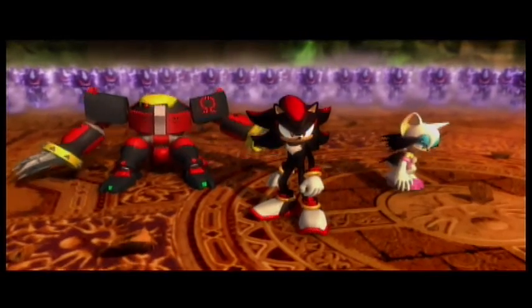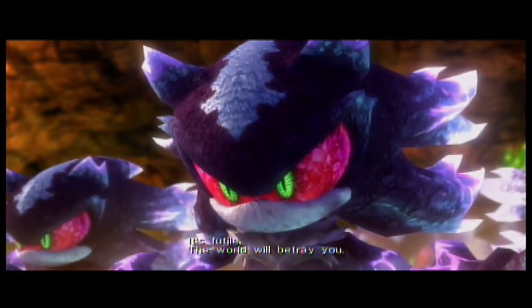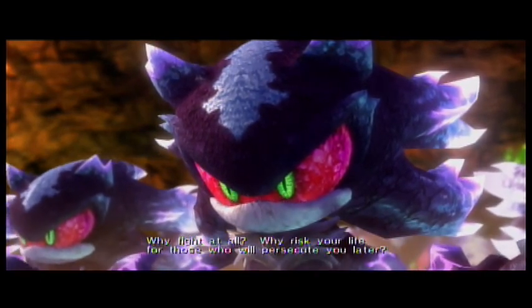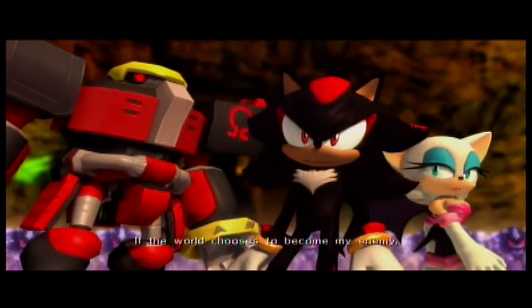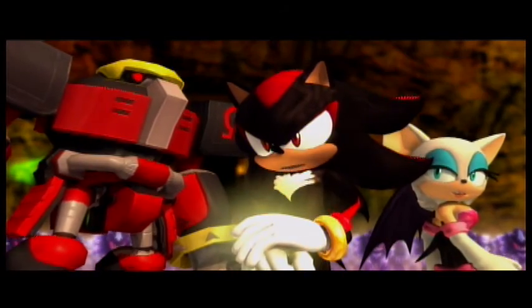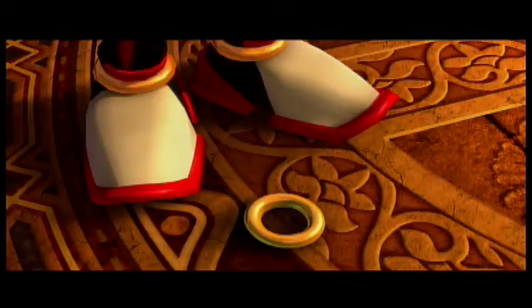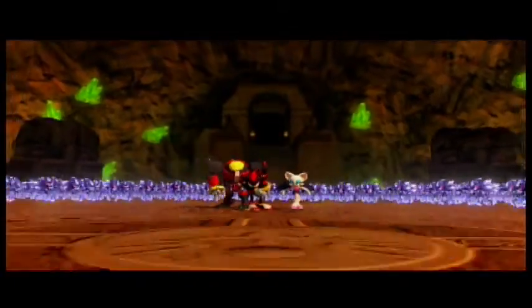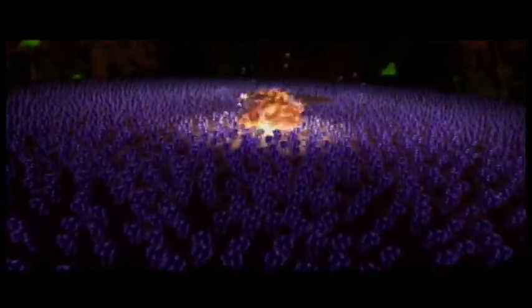Shadow can still use his chaos powers just at shorter range even without the emerald — he can still fight. This cutscene demonstrates how much power he has without the emeralds. He basically pulls a Sonic X here where he takes off the bracelets — the inhibitor rings — and has more power. Annoyingly, they do that but don't really show off the effect beyond here. This is the only instance, and I think it's actually the only game they do this.